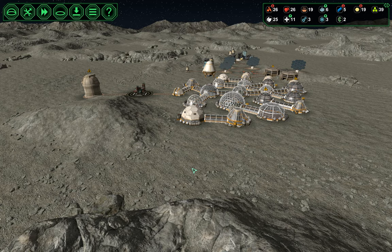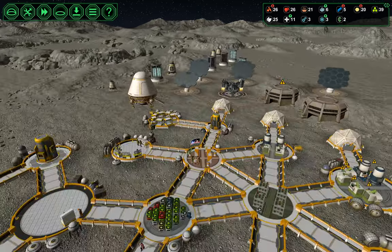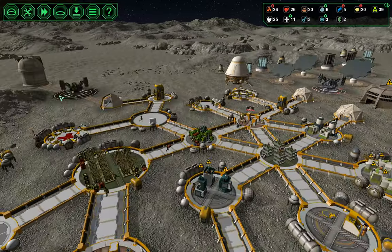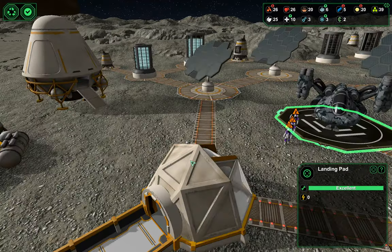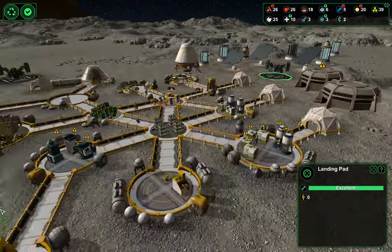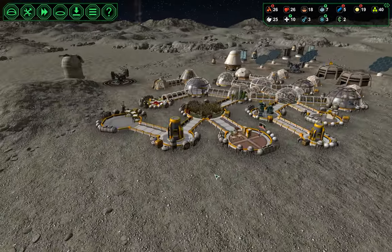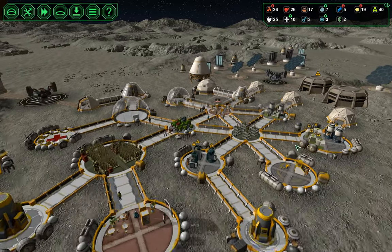Hello everyone, I'm Honeywell, and welcome back to our next episode of our Colony Ship Challenge. When we last left off, we made a big push to get our base ready for intruders and visitors. The visitors are showing up and we are not ready for them. So we're going to slow down this episode and fill in all of the gaps in our base.